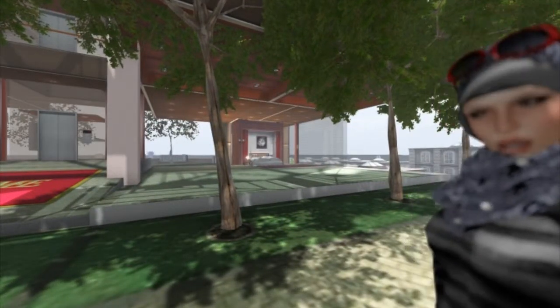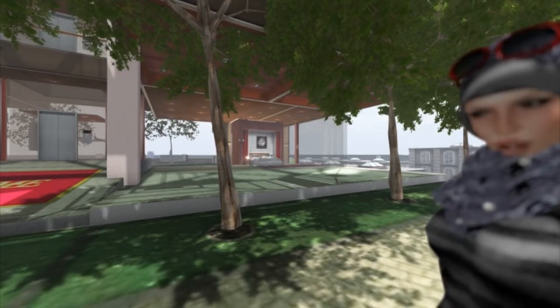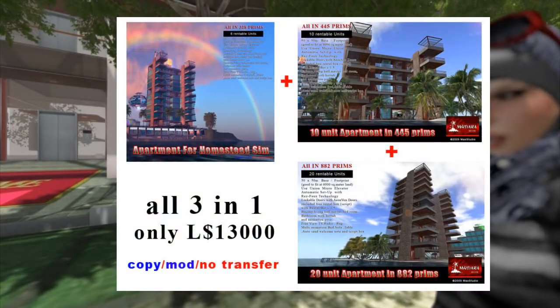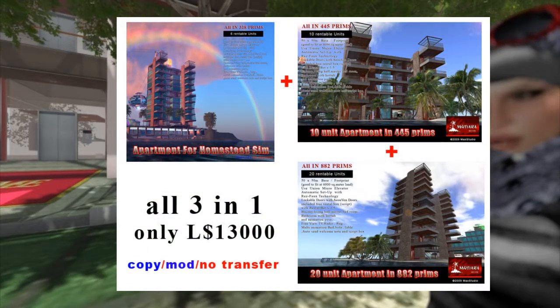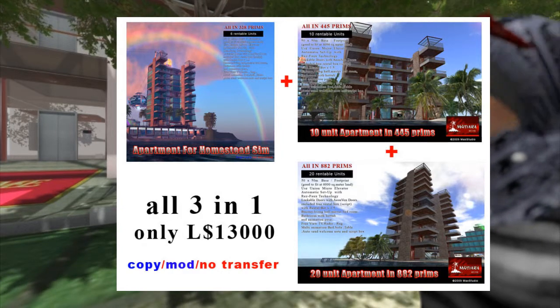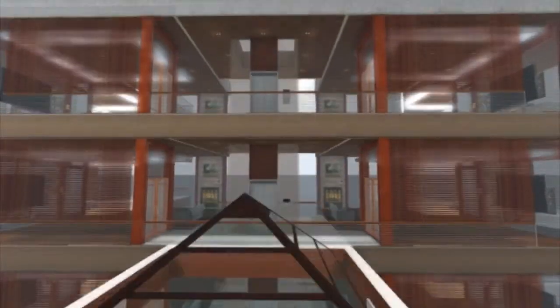Behind me is the building which is called the Mutiara Apartment 3. I think 3 means the version of it. Lim has provided us 3 choices for you — you will have 6 units, 10 units, and 20 units, all packed in one box.